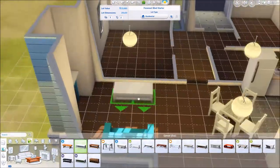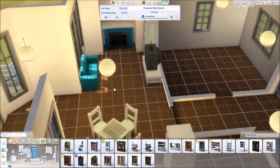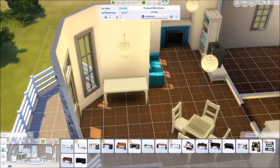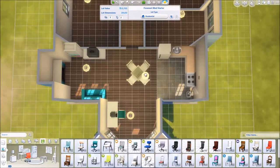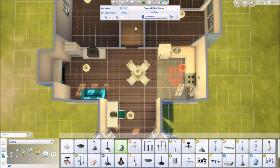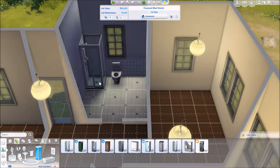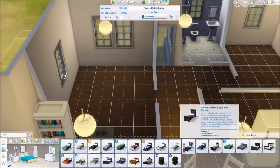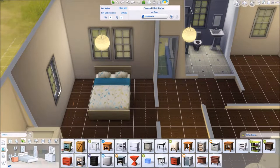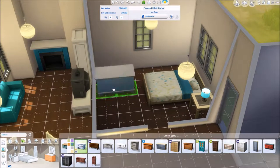Very, very small kitchen — really nothing going on. Cheapest stove, cheapest fridge, garbage can, and our little four-seater dining room table. There's a fireplace in here, which is pretty exciting when you're doing a starter house, because fireplaces are definitely an extra thing you don't think of being able to have in a starter — it's definitely not a necessity, it's an add-on.